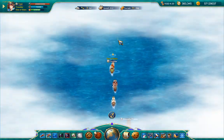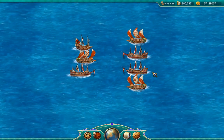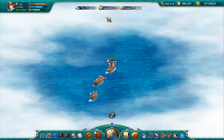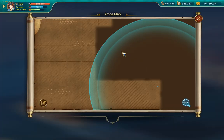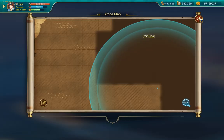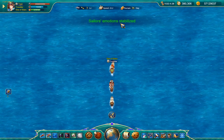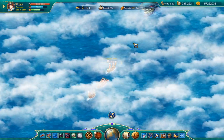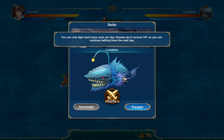I don't want to attack right now because then I'll have to load the minimum needed to sail at full speed. Maybe I can't go past 385 or something. There's some sort of red star on my map here — doesn't seem to be part of the map itself. You can only fight each boss once per day; bosses don't recover HP, so you can continue battling the next day.